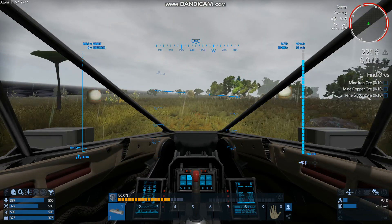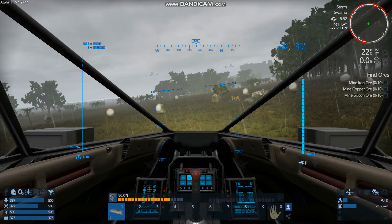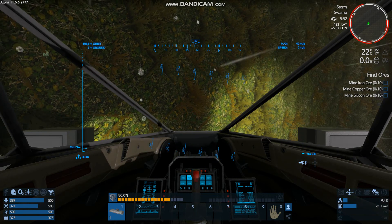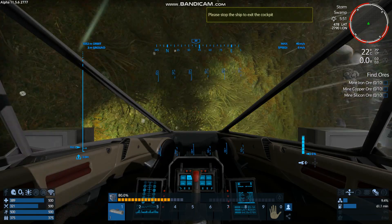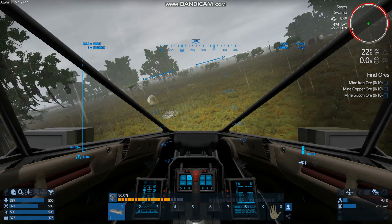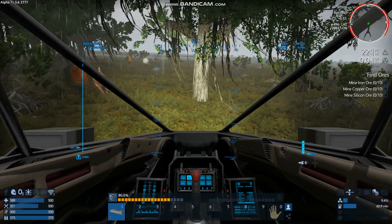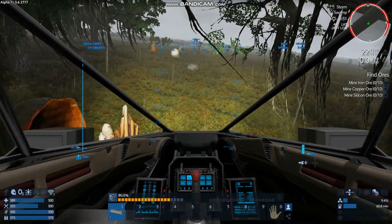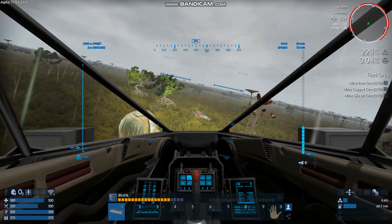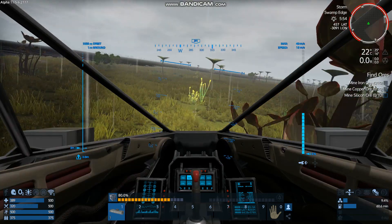We are just kind of zooming along nice and fast. You do kind of need to be careful — if you hit like a rock or whatever, it'll spin you out or flip you, which is even worse. Now that we have this vehicle built, we are pretty much ready to explore and find more stuff. As you can see, the next mission is to mine iron, copper, silicon. We could have done that at the base, but I want to find a new ore vein, if I'm honest. That's my goal — and then we can complete the mission.